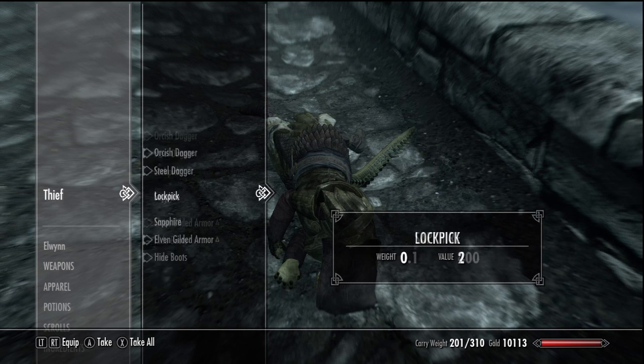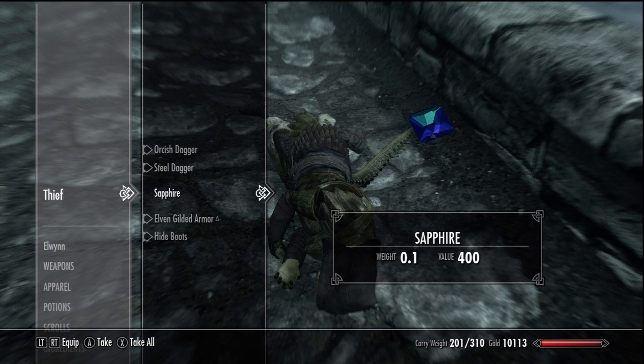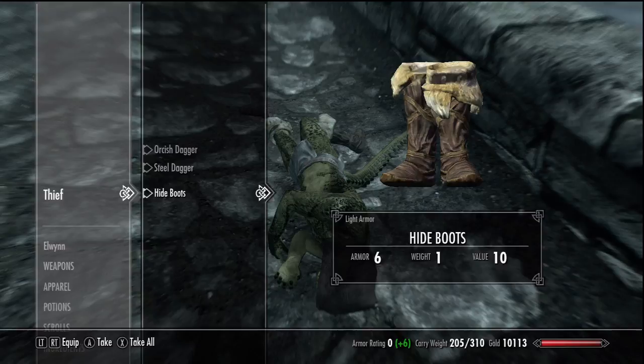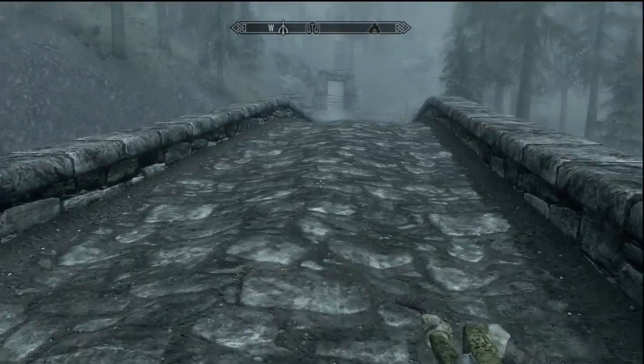Stupid thief. But I shall take your belongings — a sapphire. Quite the lucrative little kill, and some elven armour. Always goes down a storm in the blacksmith guilds.